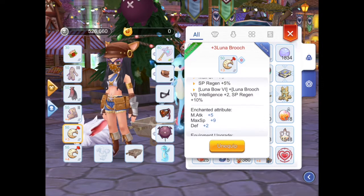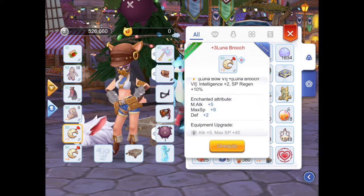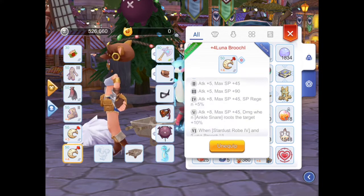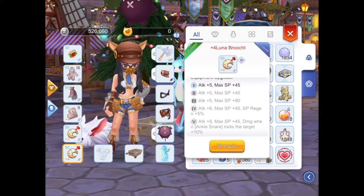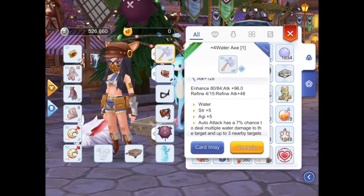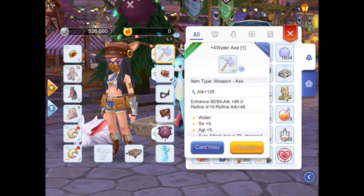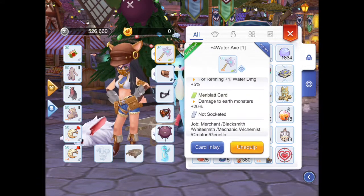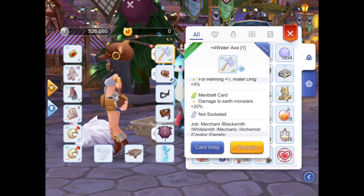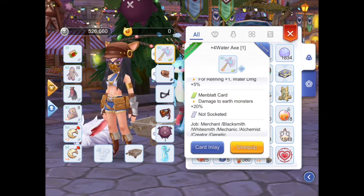I have 2 luna bush with some enchants and upgrades. About my eggs — it's a water egg, I bought it from the exchange. I use the main blood card: damage to earth monsters increased by 20%. The orc warrior and orc archer have earth race, and the high orc has water race, so we can one-hit kill them.